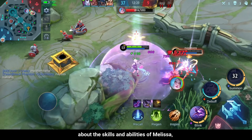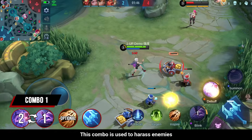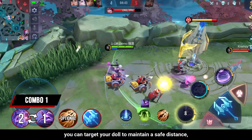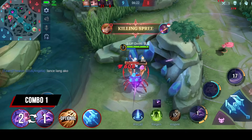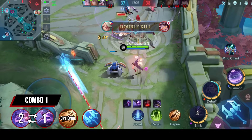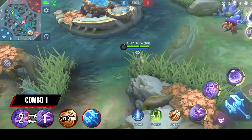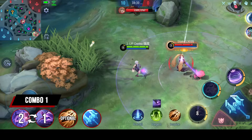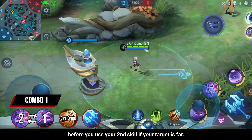Now that you are knowledgeable about the skills and abilities of Melissa, let us dive into her powerful combos. Combo 1 is used to harass enemies especially during the laning phase. You can do a basic attack on the enemy hero itself, target your doll to maintain a safe distance, or attack a jungle creep to keep harassing your enemy. This combo is also great during teamfights. To initiate it properly: first, throw your doll towards your target; use your first skill to increase your attack speed; then do a basic attack. You can also use skill 1 first before skill 2 if your target is far.